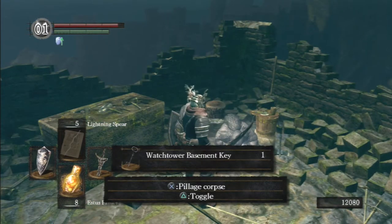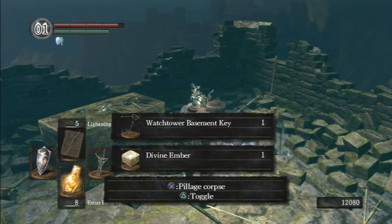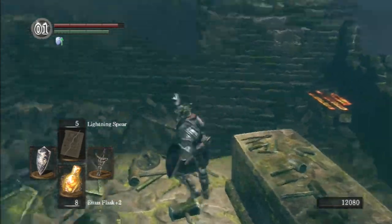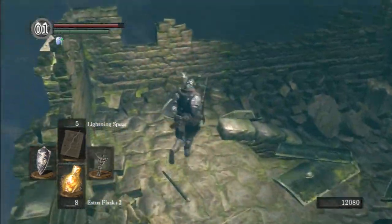In his hands is the Watchtower Basement Key, which lets you go fight Havel of the Rock, but I didn't need it because I have the Master Key. He also has the Divine Ember. Embers are very important for upgrading your weapons - a Divine Ember lets you enchant your weapon with divine powers or divine magic. I'm not going to be using the Divine Ember, but it's worthwhile getting.